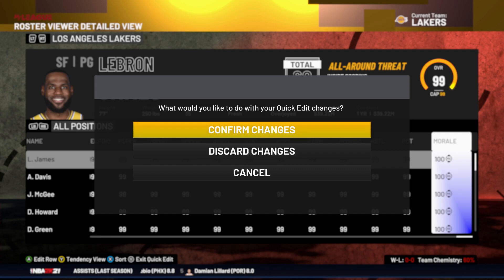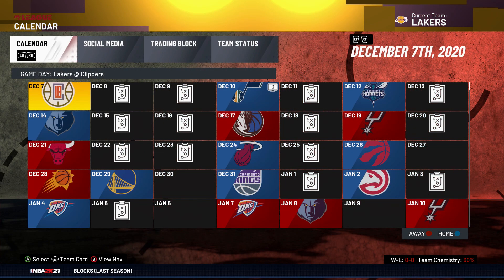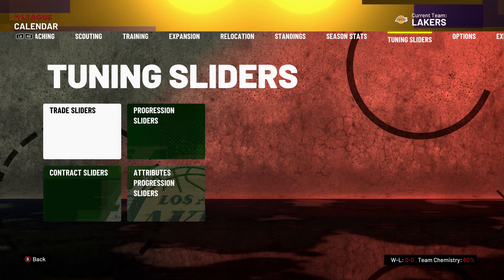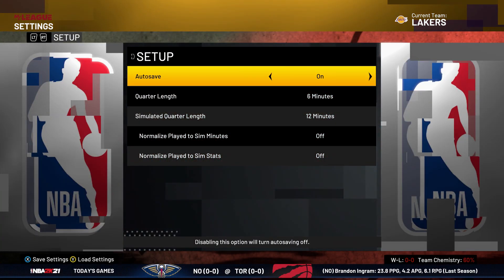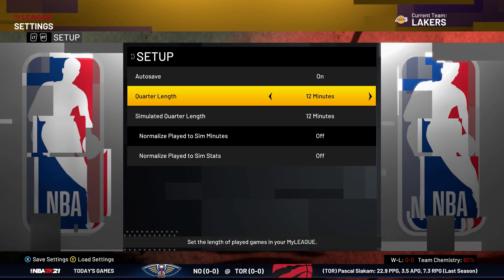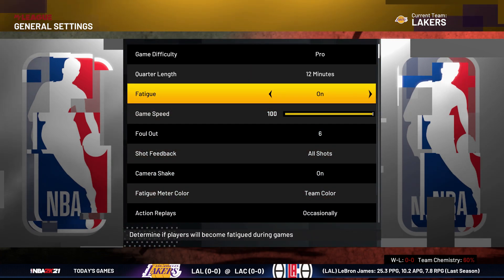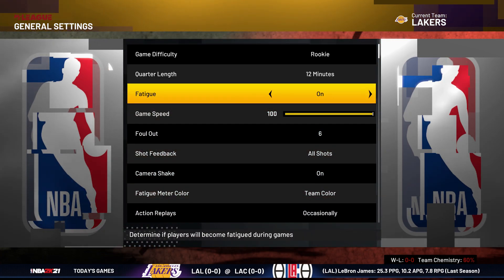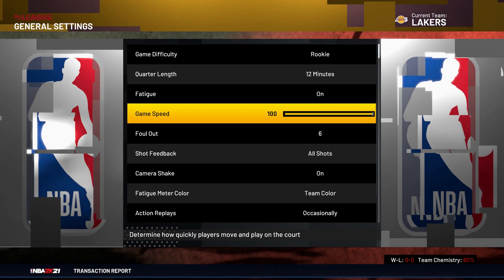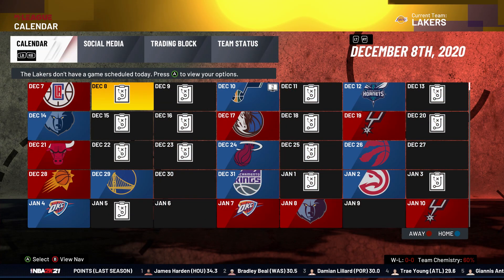From here, press start, finish up, confirm the changes, back out, and scroll all the way over to the MyLeague settings. Set the quarter length all the way to 12 minutes — it's very important for getting the maximum VC out of this glitch. Make sure you're playing on Rookie, 12 minutes, and the game speed is on 100. If the game speed is not on 100, this VC glitch is not going to work nearly as fast or as effectively.